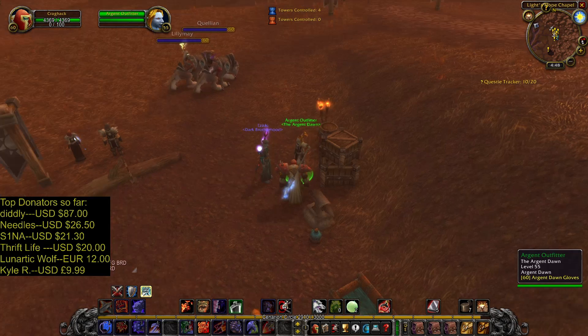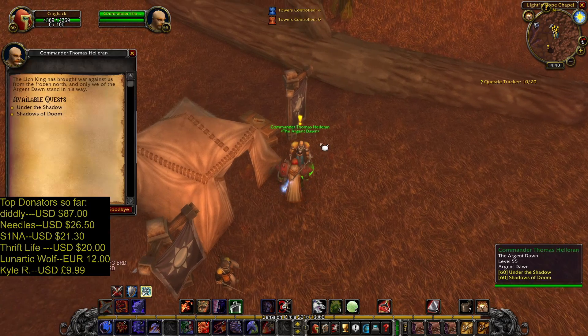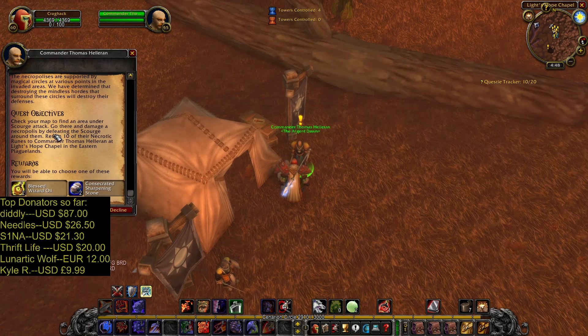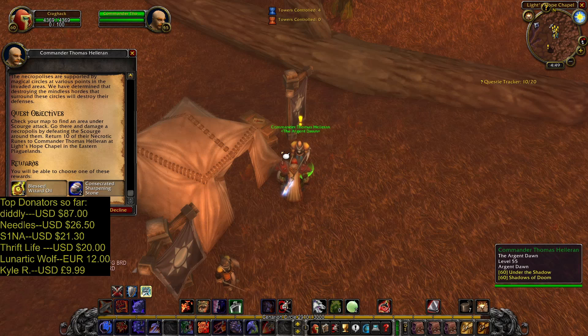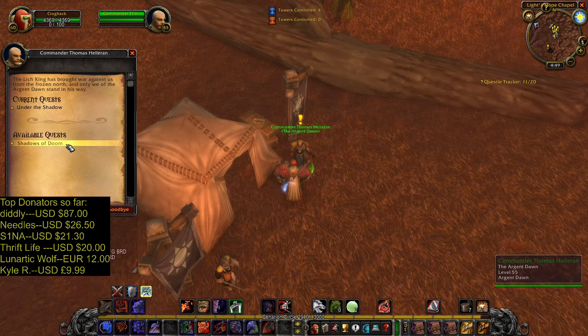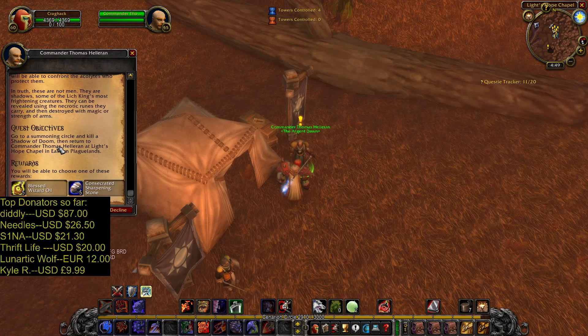Argent Outfitter — I can't talk to her yet, so let's take those quests. You need to do this quest under the shadow. You need to collect 10 necrotic runes for this quest and an additional 10 for the tabard. You can also take this other quest, but it's not important for the tabard.